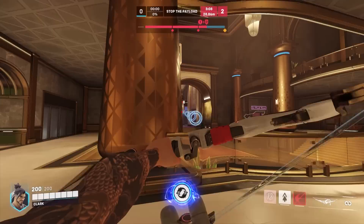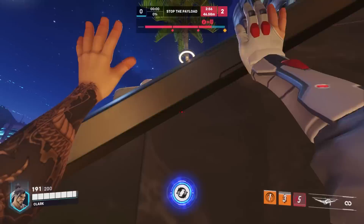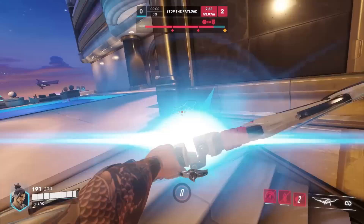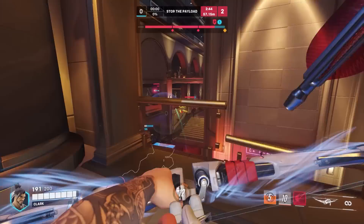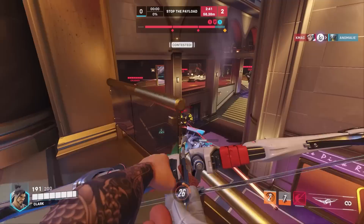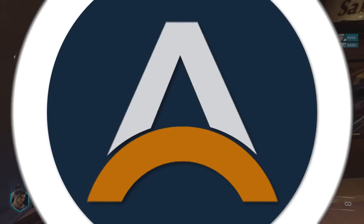Next up is Reaper, and Hanzo to counter. You've got a heavy range advantage, so make sure you're keeping Reaper at arm's length whenever possible. You can use Sonic Arrow to scout out where Reaper might be hiding, flanking, or setting up a TP play. And speaking of his teleport, try to line up a headshot to punish him for that very predictable animation — it's a short window, but if you get your timing down, it's a guaranteed kill. But if Reaper is closing the distance too readily, stay near walls for height advantage, and save your Storm Arrows for close-range burst damage. Remember, your mid-air lunge can help you get outside the radius of his ultimate or away from his shotguns.